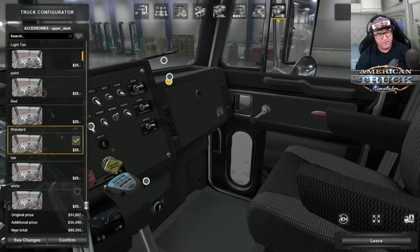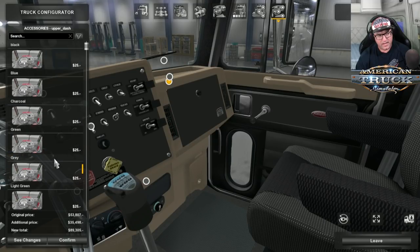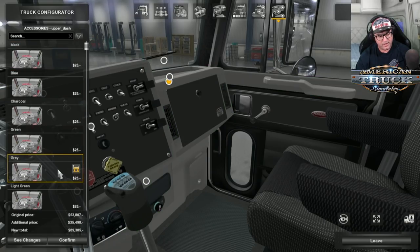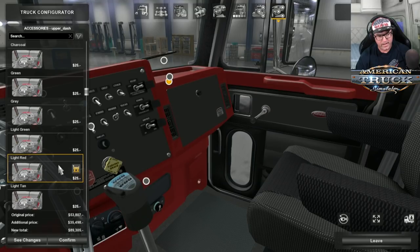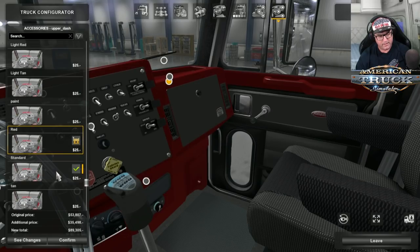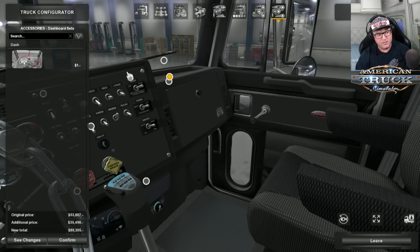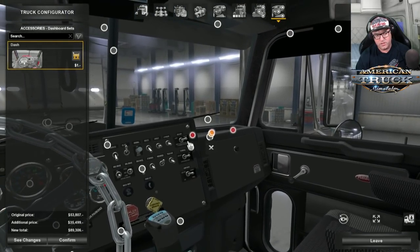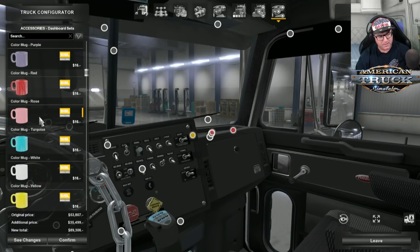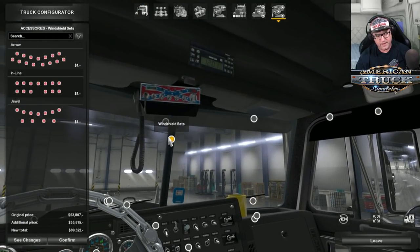Over there you've got your dash — you can paint it different colors: black, blues, charcoal, green, light green, red, tan. I'm going to be boring and leave it standard. There's your dashboard dots — you can add heaps of stuff, and it works with Sissel's Megapack. I'll just put a cup in there.